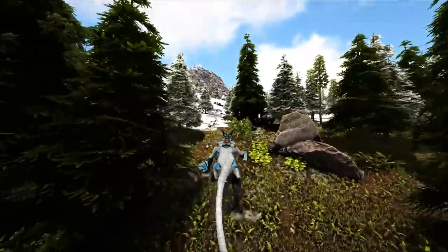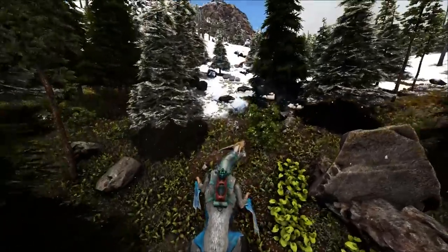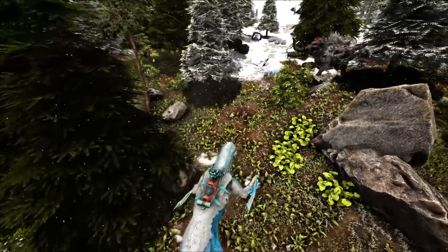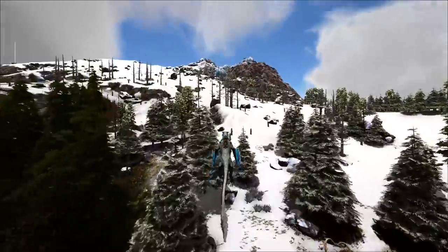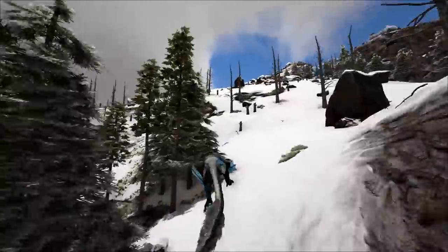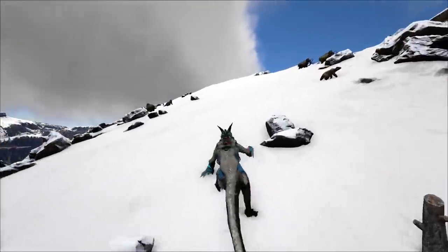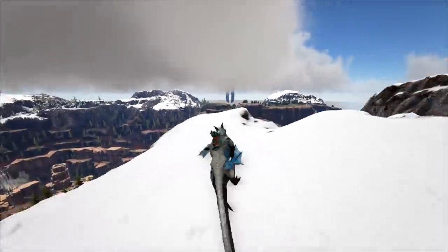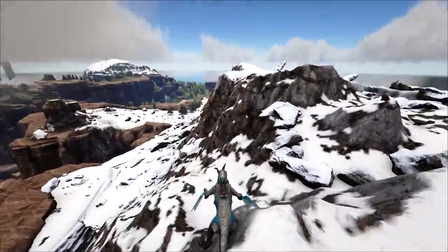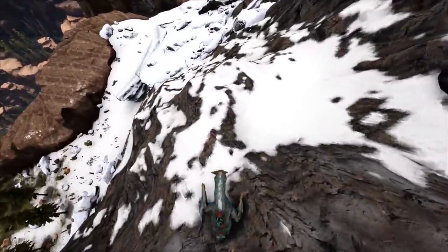So those are five hilarious bugs and glitches in Ark. Let me know which in your opinion is the most hilarious. I really liked the snow owl one, but I think I probably have to go with the unconscious creatures attacking. That one is just something that could happen at any point — it really could. It actually happened to me recently while fighting the manticore in my ultimate Ark series, and it just created such a stir in the comment section. People just loved it.